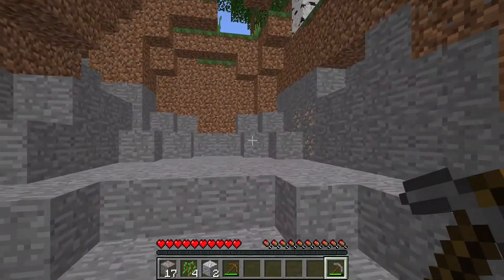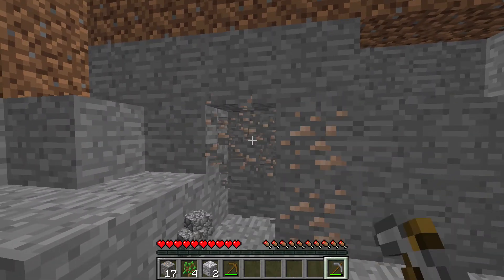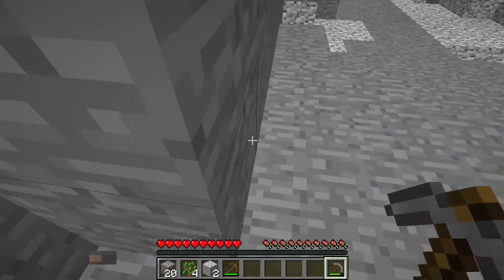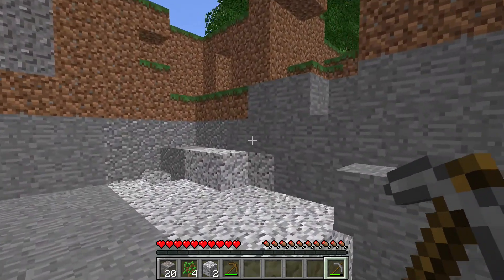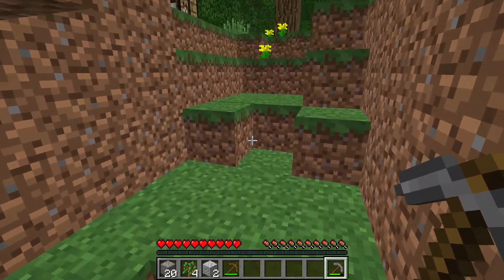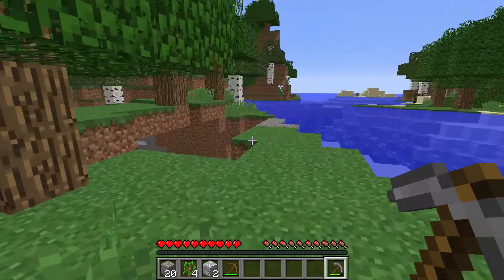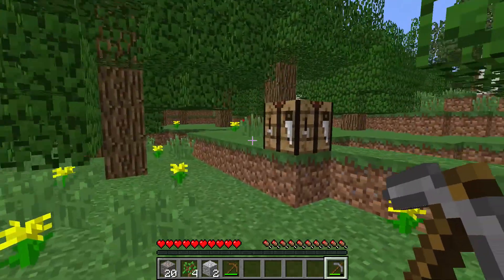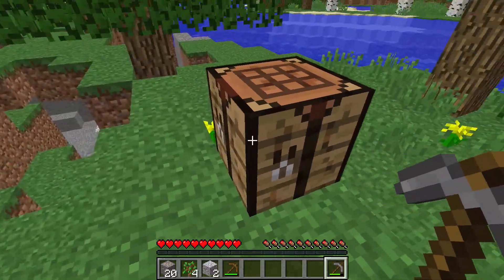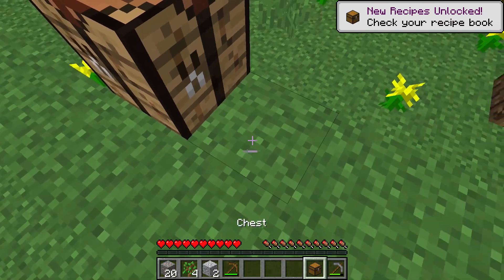I'm not hungry yet, which is good, because I have no food. I have 20 pieces of iron, which is almost enough for a full set of gear already, and that is pretty cool, because I need to be protected from mobs for the night. I still haven't seen coal, though, which is a bit of a problem. I only have five. I'll make a chest real quick, so I don't have to worry about losing any of this stuff in case I die.